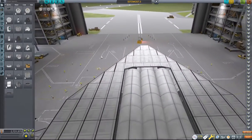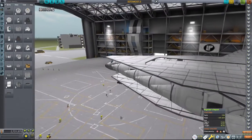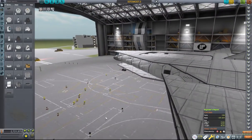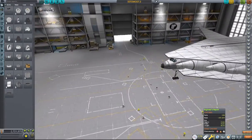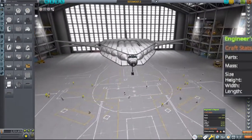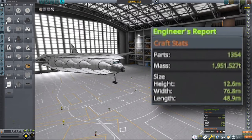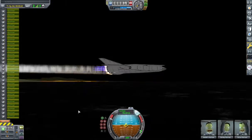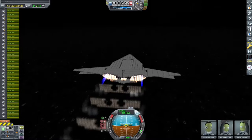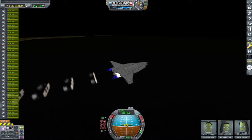Hey, what is up everyone? Lord Pasta here, and I am finally doing KSP again. This 1,354-part behemoth is supposed to be a functional interplanetary SSTO. It can carry a payload of in excess of 120 tons to essentially anywhere reasonably close to Kerbin — after it refuels on Minmus, which is the only place it is able to refuel after launching from Kerbin.